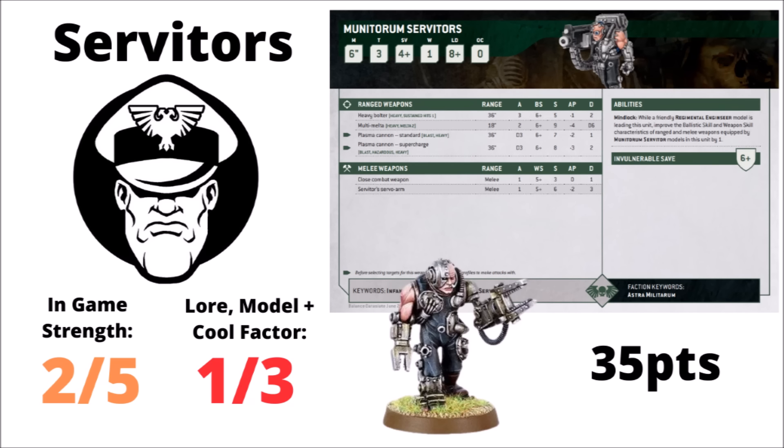Then we have the Munitorum Servitors. We should enjoy these models whilst we can — if other codexes are anything to go by, Servitors won't be in the game much longer. Adding them to an Enginseer and then adding both to a blob of Guard means they benefit from orders, and in units like Krieg they start getting plus 1 to hit, getting past their horrendous ballistic skill. They can also get plus 1 to hit in combat, making them weirdly punchy alongside the Enginseer. Good in specific builds, but generally just a 2 out of 5 for usefulness. For rule of cool, a 1 out of 3 — they're alright, but there are way cooler Guard units.